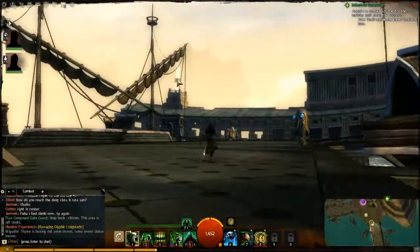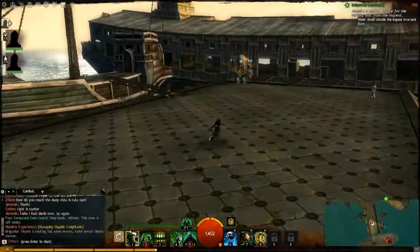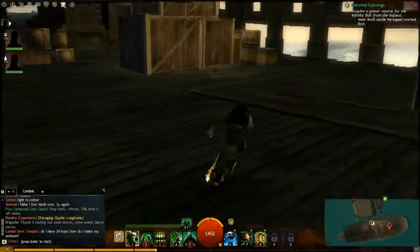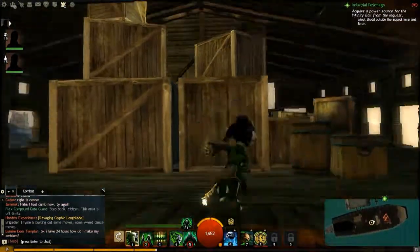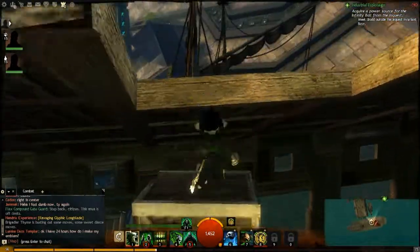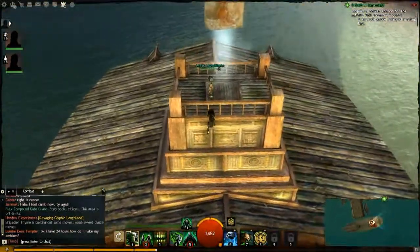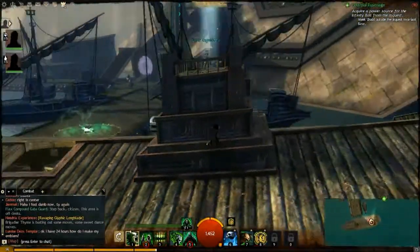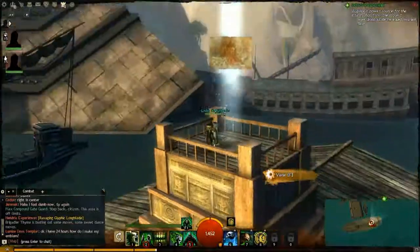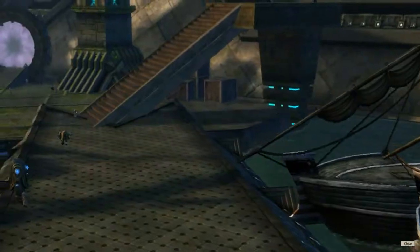You can see the vista over here on top of this ship. I haven't even been over here yet, so I'm not totally sure how to get up there, but let's see if we can find it real quick. Looks like you're going to go up on these boxes here. On the back side there's a little ledge that you can jump onto. And there you go. Thanks for watching.